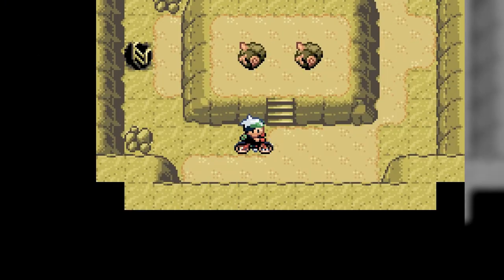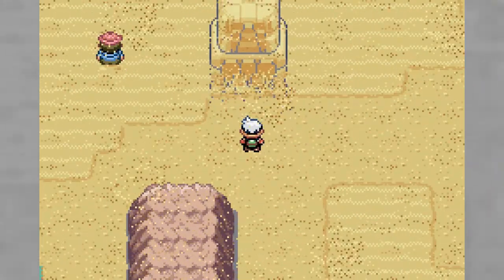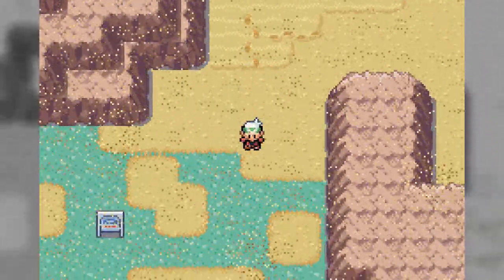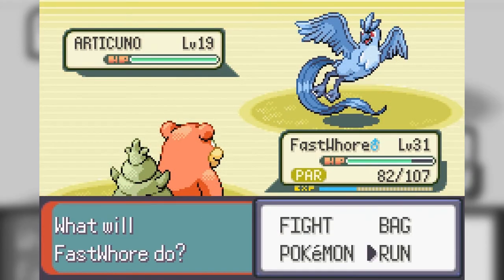Screw you, rock. You found a Root Fossil — nope, the Claw Fossil is the way to go. And the whole place just freaking dissolved — disintegrated, whatever. Heading north because up there is the lady — wait, already made it here? What the hell.